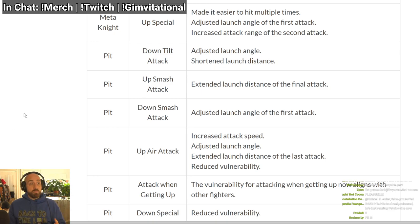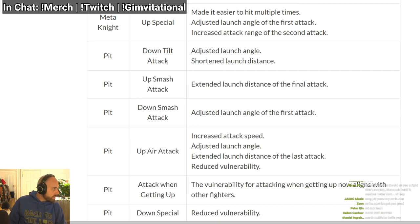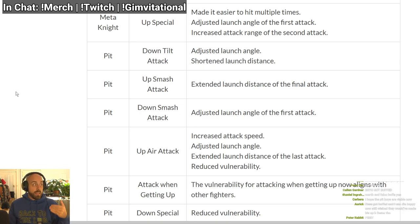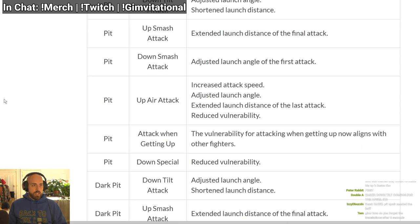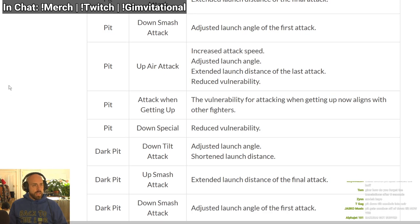Pit: down tilt has adjusted launch angle — maybe this kills now or pops up for combos — but shortened launch distance, which means less knockback, so maybe he can combo off down tilt now. Up smash extended launch distance, kills earlier. Down smash has adjusted launch angle on the first attack, which might make it kill earlier or send at a more horizontal angle. Up air has increased attack speed — earlier startup — and a new launch angle, maybe for comboing. Extended launch distance on the last attack — I'll guess it kills earlier. Reduced vulnerability means it auto-cancels earlier or has less landing lag.